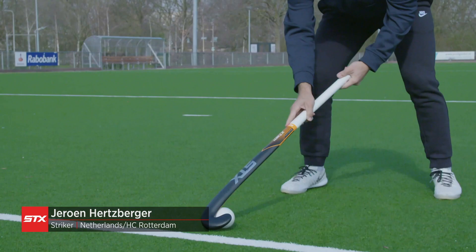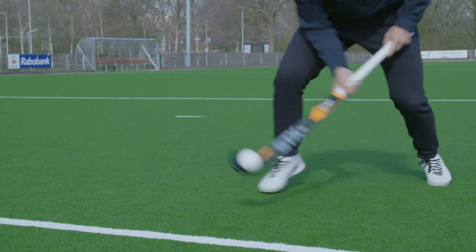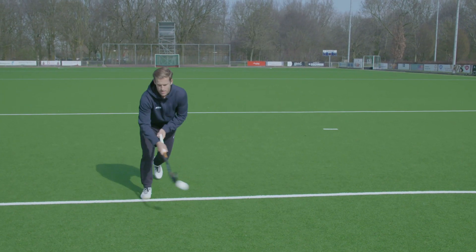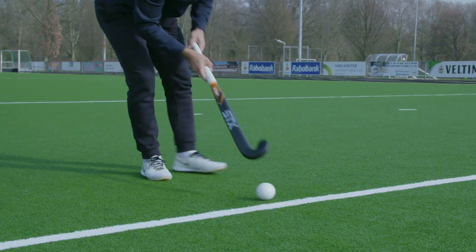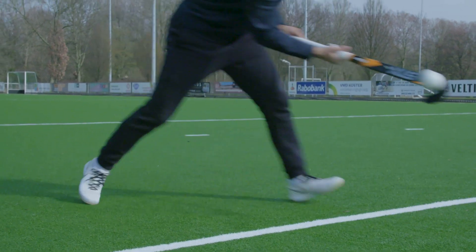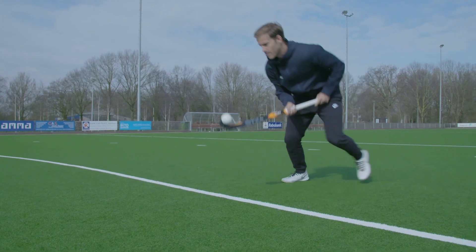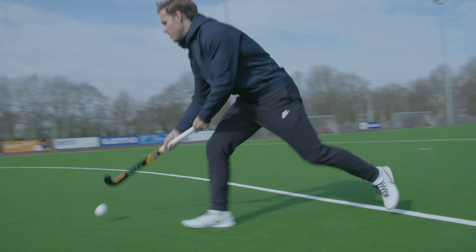My skill is called the air dribble. The air dribble is very useful if you're a striker and you're trying to get in position to shoot and you want to eliminate your defender. You want to lift the ball into the air, and when it's in the air you want to change direction. The defender is in front of you — you bring the ball into the air and then change direction.